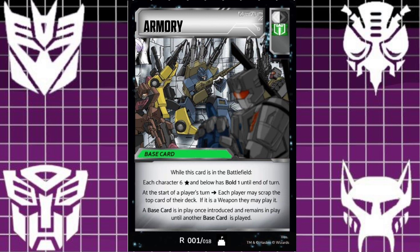At the start of a player's turn, each player may scrap the top of their deck. If it is a weapon, they may play it. So at the start of your turn — before you even play a base card — if Armory is in play and you played it or your opponent played it, scrap the top card of your deck. If it's a weapon, you can play it. Your opponent gets to do the same thing.